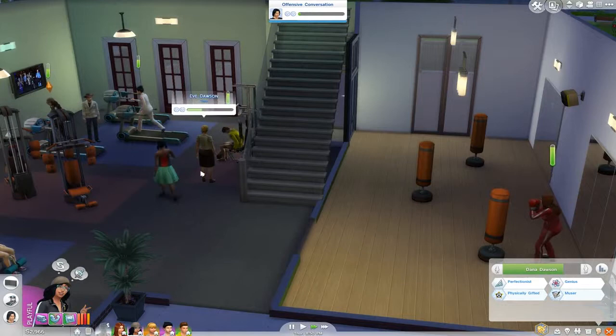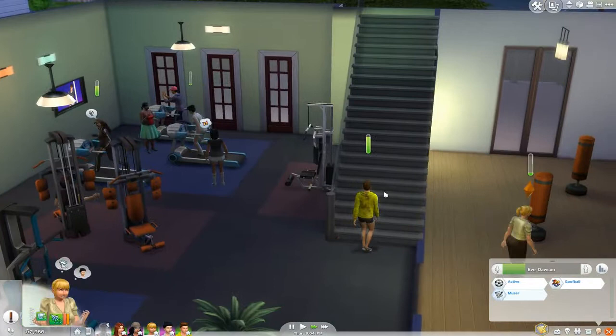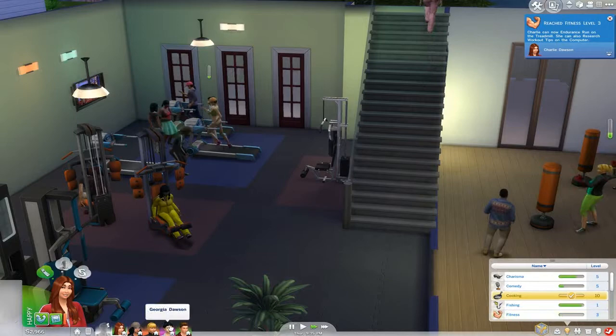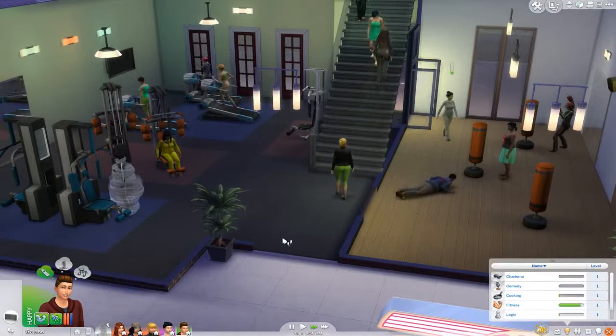Eve stopped working out — come on, Eve, go practice punching as well. Freddy is just dirty. Eve probably went upstairs to shower and now she's back to dirty herself up once again. Our fitness traits should be going up: we have two for some, three for Charlie, and one for both Georgia and Freddy. Maybe we can get Freddy into an athletic career. He is a mischief-type person so we might get a mischief-type job. Let's go ahead and have everybody go back home.